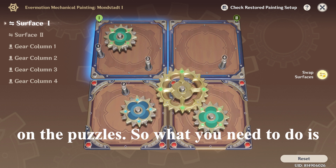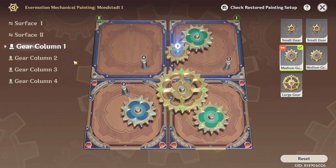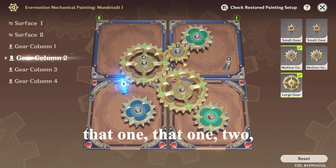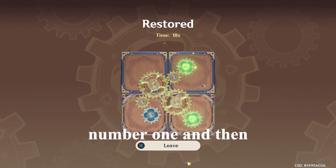So what you need to do is swap this with this. Number four — nope, not that one, that one. Two. There we go. Done. So that's puzzle number one.